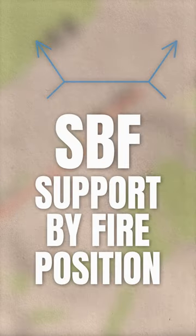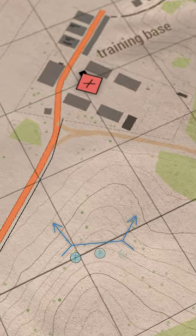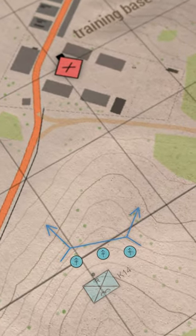Breaking down how my military simulation unit executes a platoon attack. First, an SPF or support by fire position is identified. This position should have advantageous fields of fire on the objective and is established by the three MMGs or medium machine guns assigned to our weapon squad.